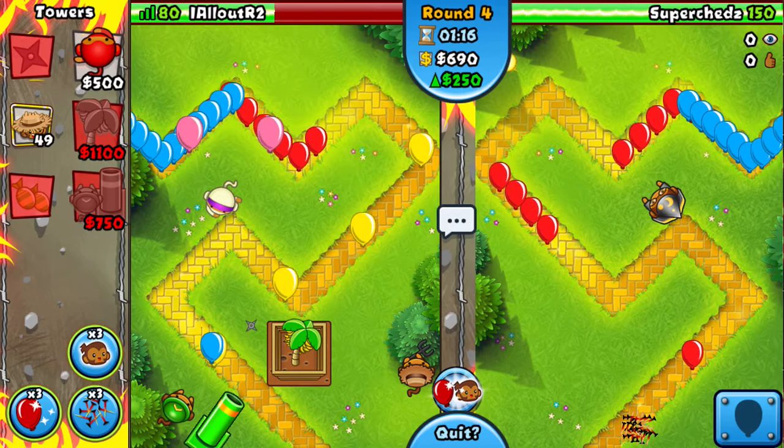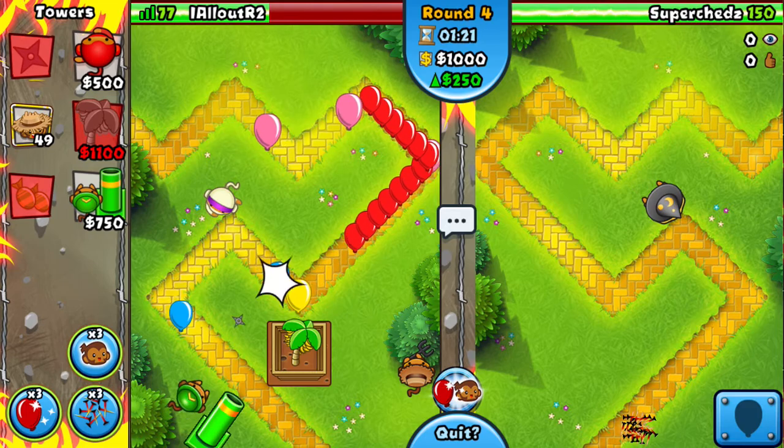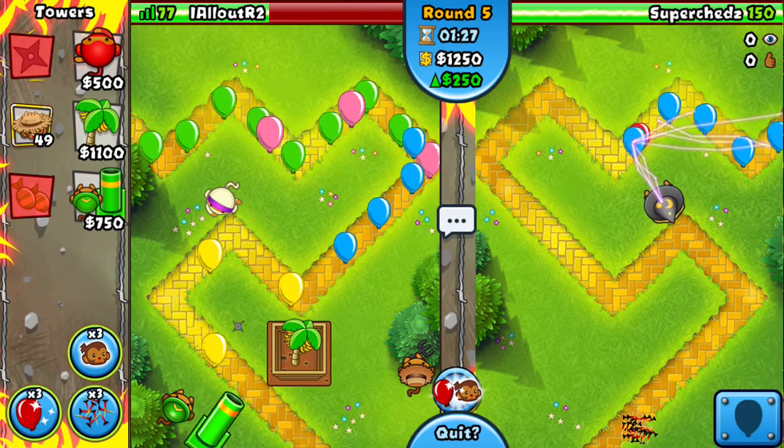Generally the point of Eco is to outlast your opponent. With farms, you want to out-greed and outlast. With Eco, it's not to out-greed.